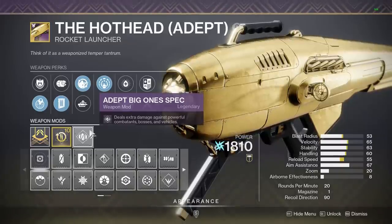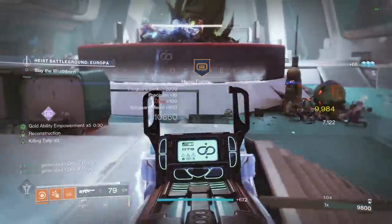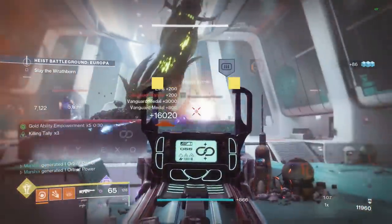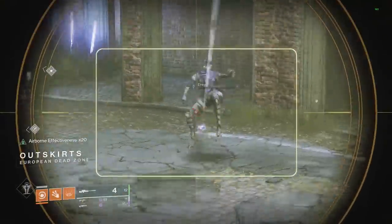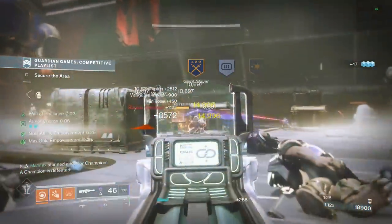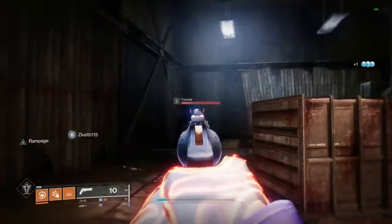Also, if you have an adept weapon, you can use adept big ones, which is literally just boss spec and major spec combined into one. All other mods are pure garbage compared to these. Which would you rather have — a permanent damage buff, or Icarus Grip to jump snipe a dreg? There's literally no reason to use anything other than these mods in PvE.